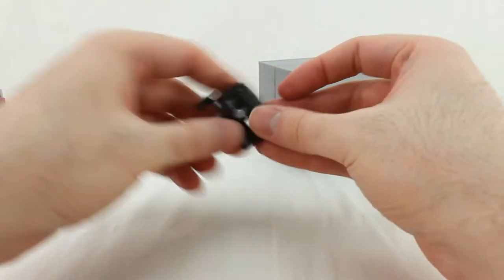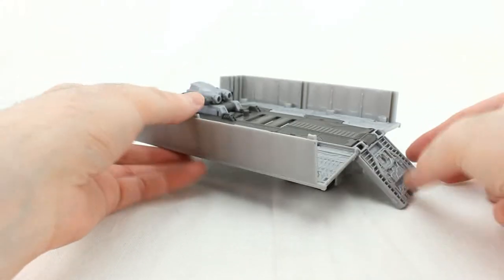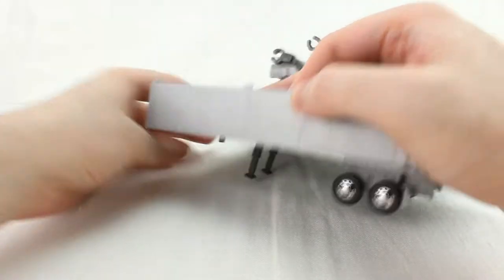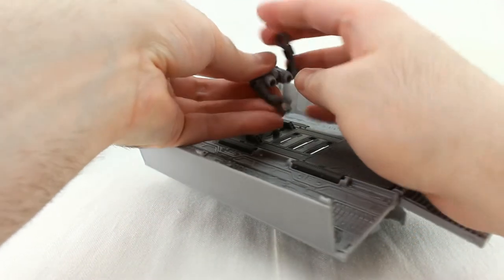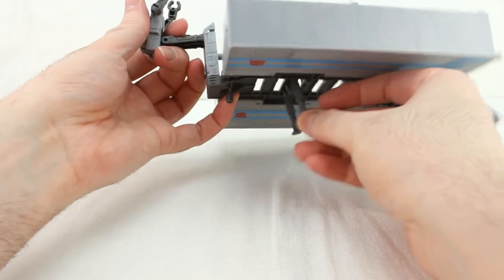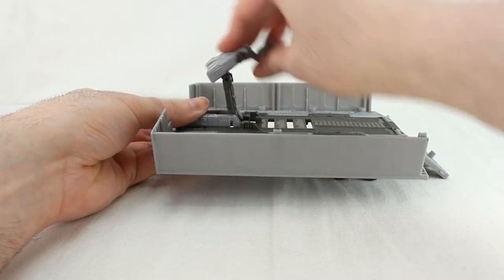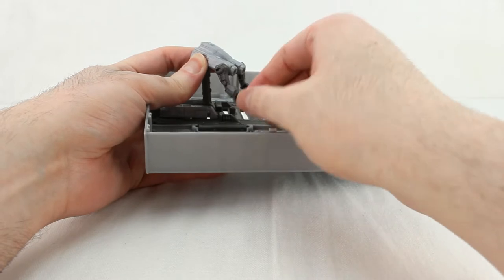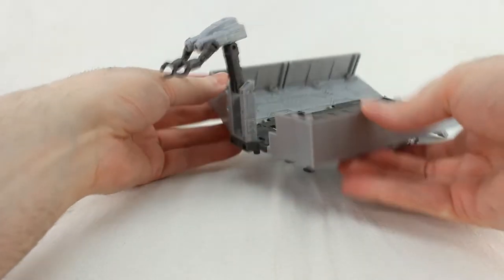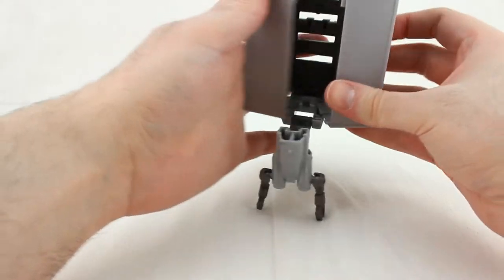Before transforming, let's look at the base mode a bit. The ramp folds down like it's supposed to. This top section can come up, you can bring the claws out — it's got multiple hinges, though this part doesn't lock in very well. There are hinges here you can rotate, and these little claw pieces are on ball joints.